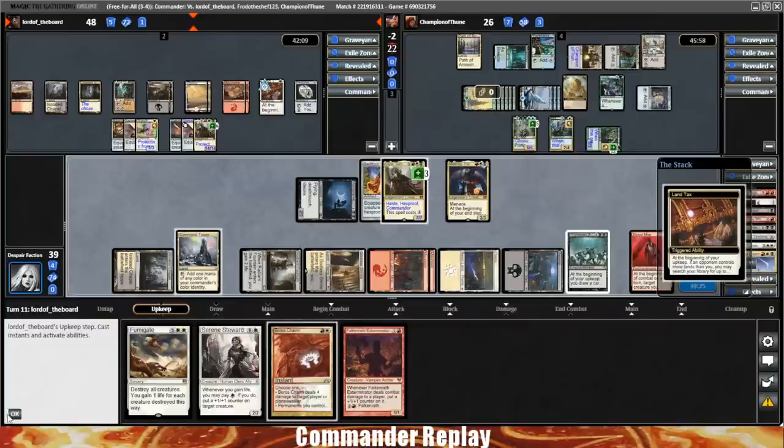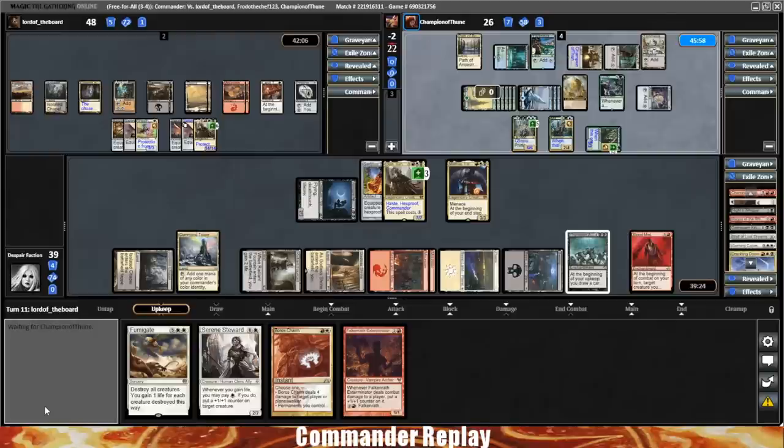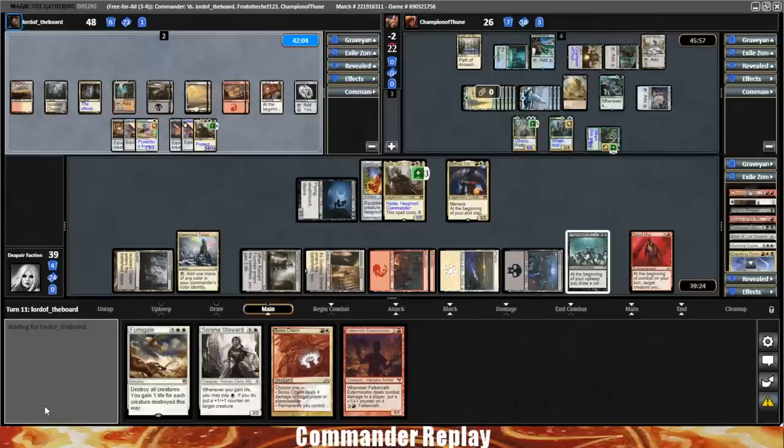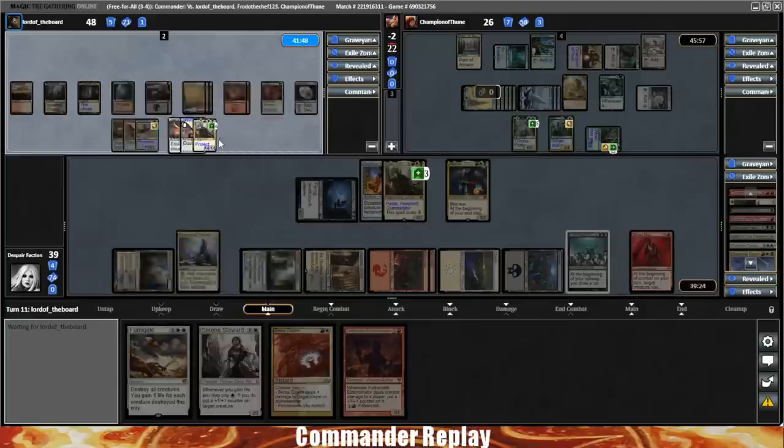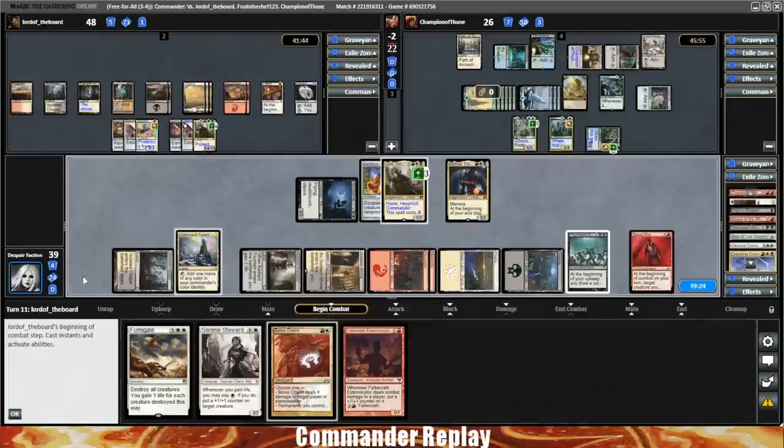This is where they're probably gonna win the game. Horizon Chimera comes in, they're gonna draw a card, and draw a second card with Zendikar Resurgent. They're gonna cast a bunch of things — they're gonna recast Prime Speaker Zagana, draw probably five to ten cards, then cast a bunch of those, draw even more cards with Zendikar Resurgent. The Master Biomancer is still in play so everything's gonna be huge. We're at a lower life total, so they probably come after us. There's a Galta.